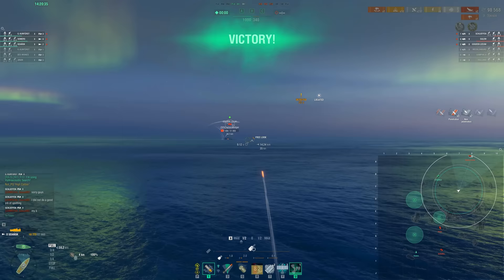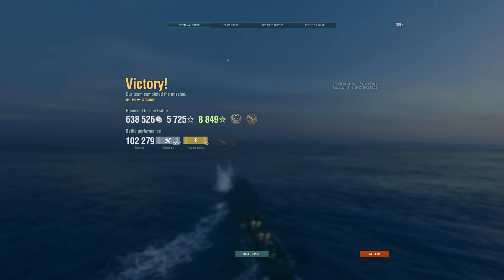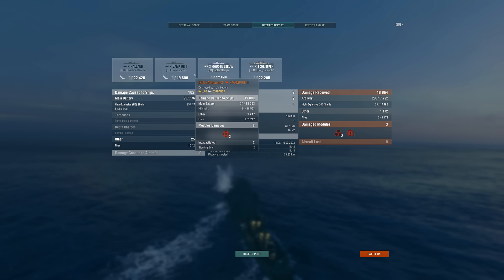Poor Gudin with his dispersion — he probably should be hitting me here, but that is one of the weaknesses of the Dutch line. Potentially that new tier 9 premium might be good for that. But you just absolutely decimate DDs with this ship — it's crazy.